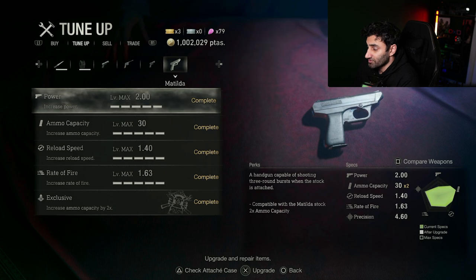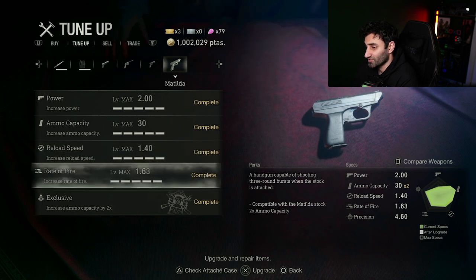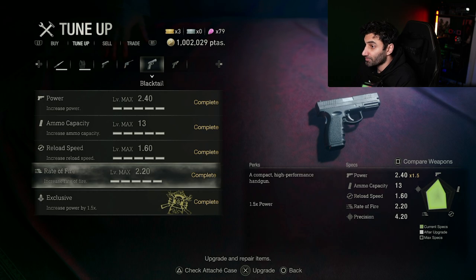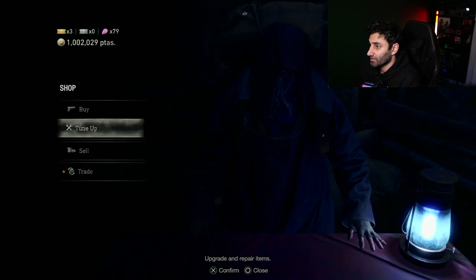The third gun I'd recommend is the Matilda, obtained by trading Spinels earned from challenges with the merchant. Its power is 2.0, ammo capacity is 30, but with the exclusive upgrade you can double that to 60 bullets — really handy when you have loads of enemies. Reload speed is 1.4 and rate of fire is 1.63. You can also get a stock from the merchant, and when attached the Matilda becomes a three-round burst gun, basically acting as a submachine gun. I ended up sticking with the Matilda for most of my handgun-only playthrough because of the 60 bullets and three-round burst, though you do burn through ammo quickly.